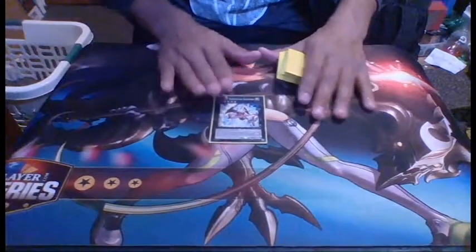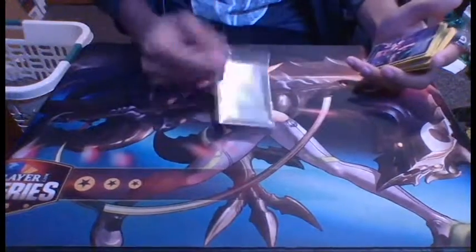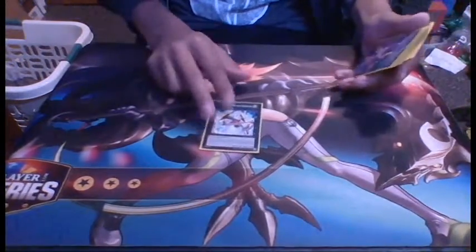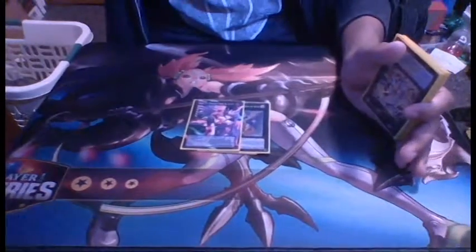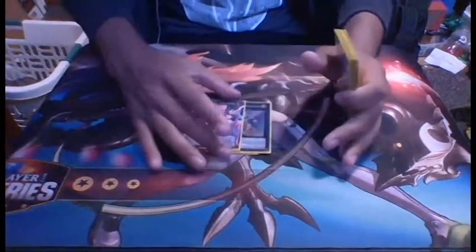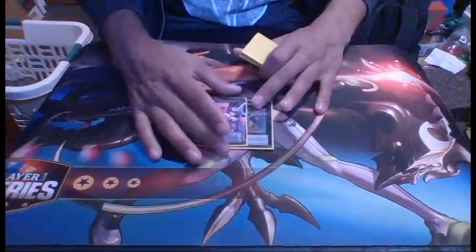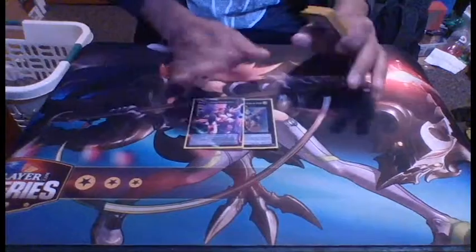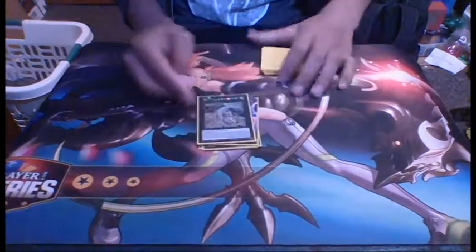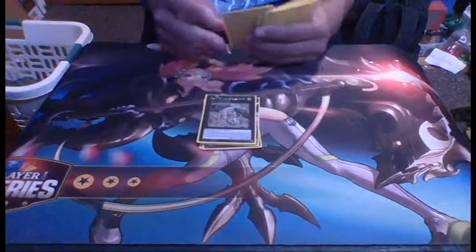I play one Tiras, Keeper of Genesis — it's the only rank 5 I run. First turn Tiras is just a nice card to play. I play two Hieratic Dragon King of Atum — all you need is two Atum. I do have a second one. I play one Constellar Pleiades M7 just for the bounce back, because I do sixes a lot in the deck.